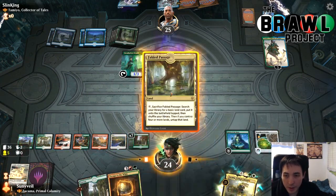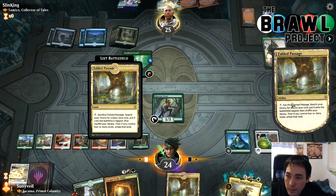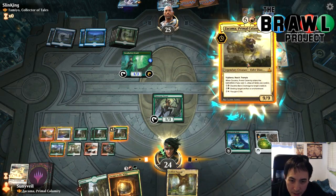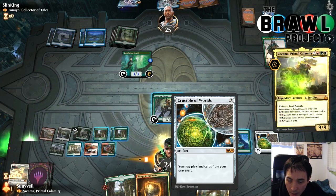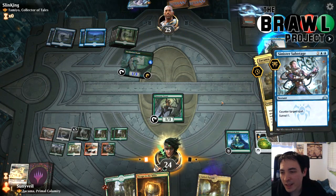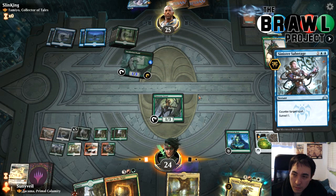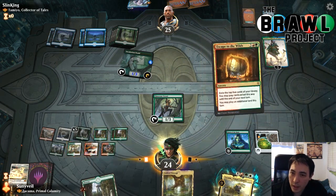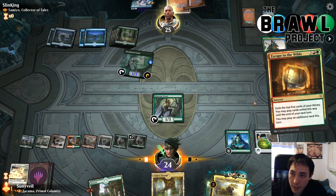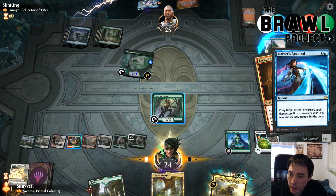What happened to Disdainful Stroke? Oh, they lose it because it's end of turn. That makes things really easy — I'll just play Escape to the Wilds and draw a bunch of cards. Wait, let's play land then play Zakama instead. Was their last counter spell a Counterspell? Zakama resolves! Untap everything. Bounce spells don't work well on Zakama. Let's unsummon the Incubation Druid. Let's resolve this, untap all our lands, and Escape into the Wilds. Let's escape!